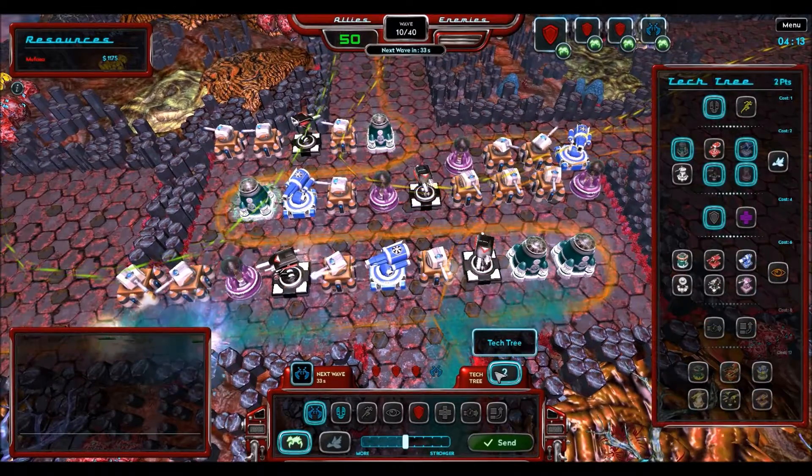Line towers can only fire in one direction and can't hit air. But put a purple and a blue line tower together and you get an awesome corridor of damage.